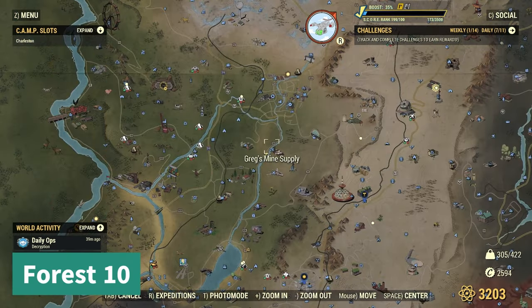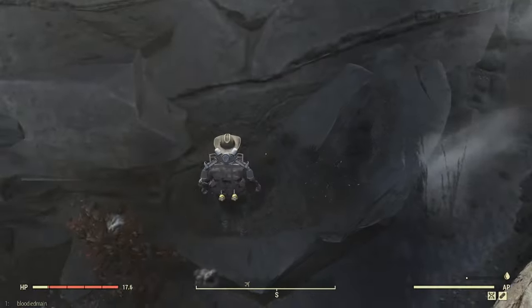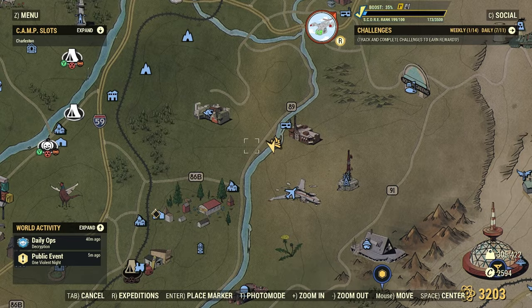Number ten: you're going to go to Greg's Mine Supply, immediately turn right, and it's just right down there. And that was forest map ten.